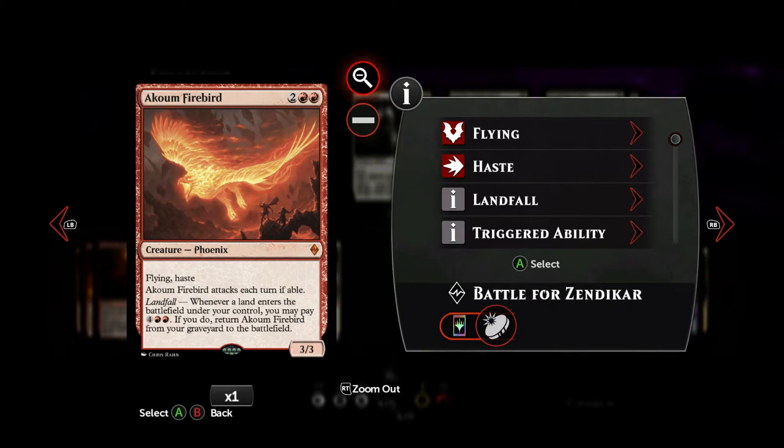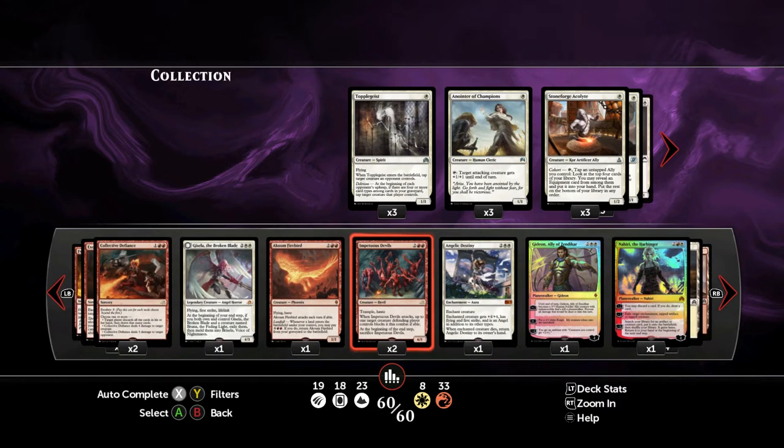Another great card for four mana: Flying, Haste. The Akoum Firebird attacks each turn if able and is a 3-3. We're probably not going to use the Landfall ability that much in this deck, because we want the game over by then and we don't play that many lands. But it is a nice ability on top, and when it does trigger, we can pay six mana and he comes back from the graveyard — pretty great card.